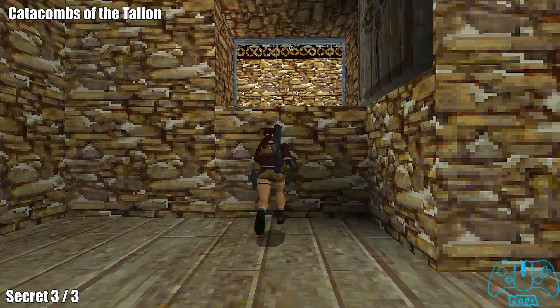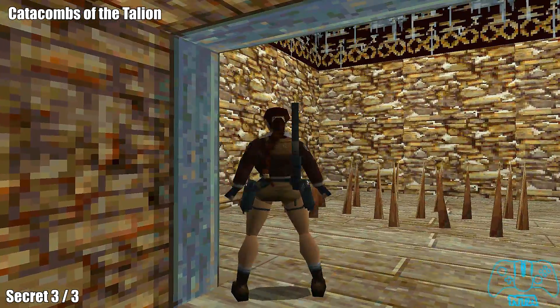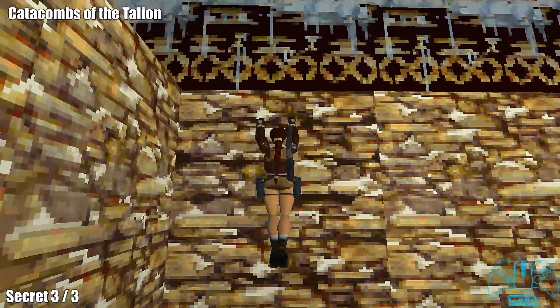To get this door to unlock there are two squares. The left square that looks different from the floor — that's the pressure pad. Once you stand on that it will open the door.